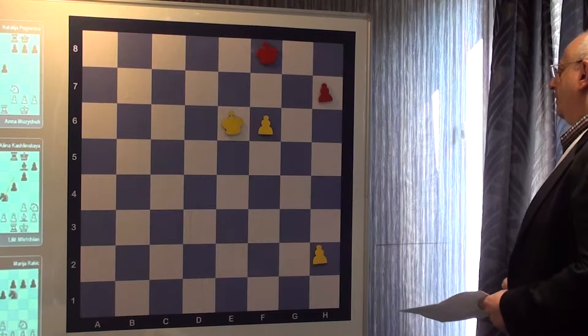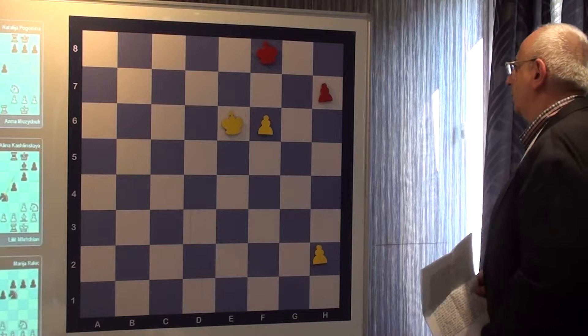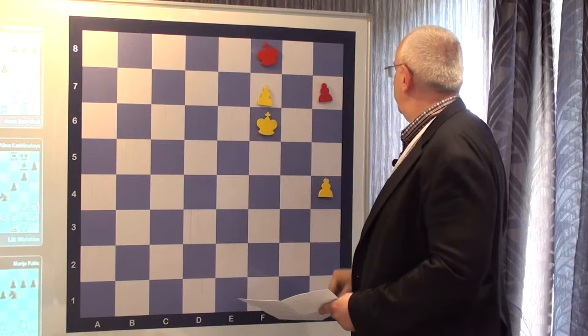If he takes the wrong opposition again: H5, King F6, H4, now King G6. We have to move into the same direction. H4, King G8, H7, King F8, King F6, H4, King E8, King F8, King F6 — now H6 makes a draw.